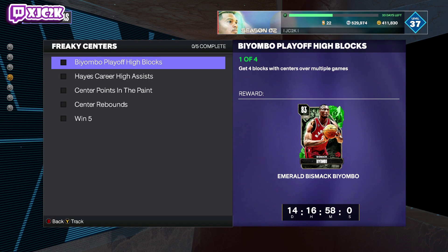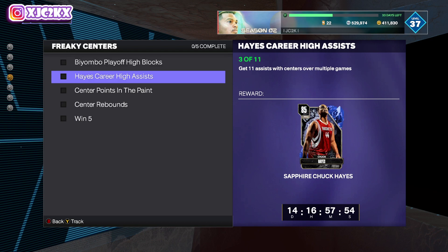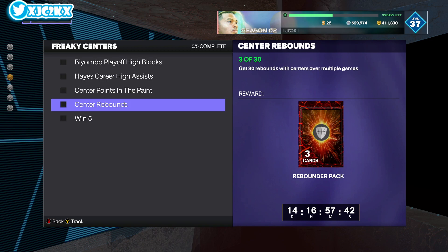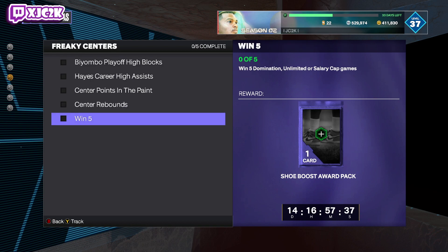There are four agendas. Number one: get four blocks with centers over multiple games, and you'll get Emerald Bismack Biyombo. Eleven assists over multiple games with centers gets you Sapphire Chuck Hayes. Then there's a post score pack for 40 points in the paint with centers over multiple games, and 30 rebounds with centers over multiple games — both of those will add up easily.